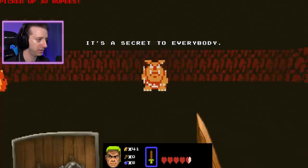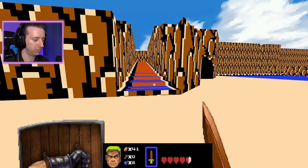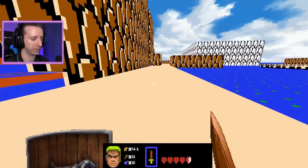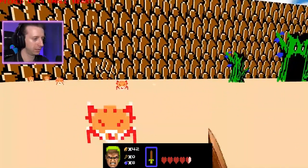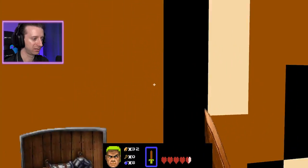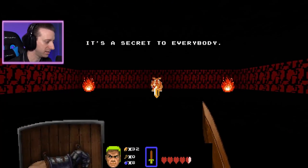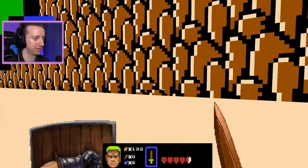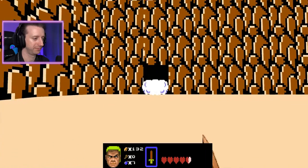It's a secret to everybody. $30. That's cool - to actually make these into steps. What other secrets you got going on over here? Let's play money-making game! Damn it. Wait - there it is! It's a secret to everybody - $100. Boom, secret acquired. See? I remember things. I don't remember what this was. Probably door repair.